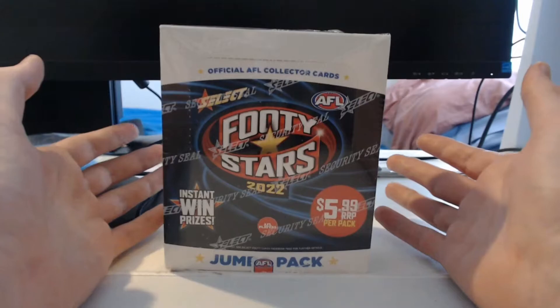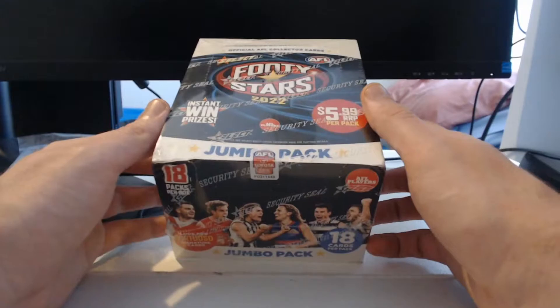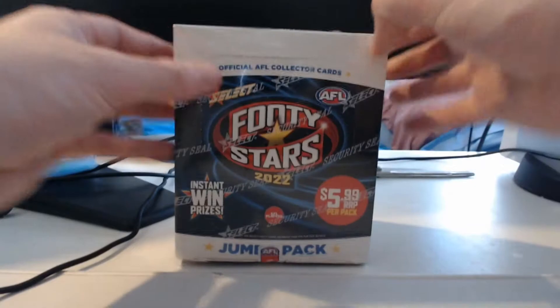I'm hoping my Select order shows up soon, but for now we've just got this one and two jumbo packs. The second one I am saving for a big old live stream. So hopefully we can open up a regular Footy Stars box for a video, and then as soon as that video's up I'm going to try and start a live stream as soon as possible — open up another box of both jumbo and regular Footy Stars, because I'd like to try and earn myself a regular North Melbourne Virtuoso if possible.